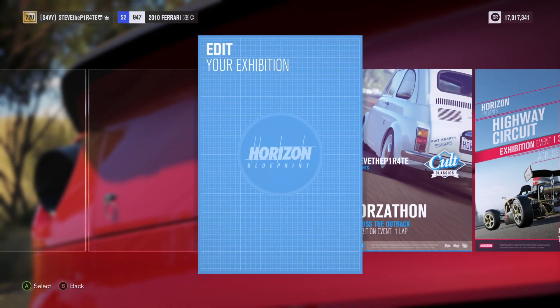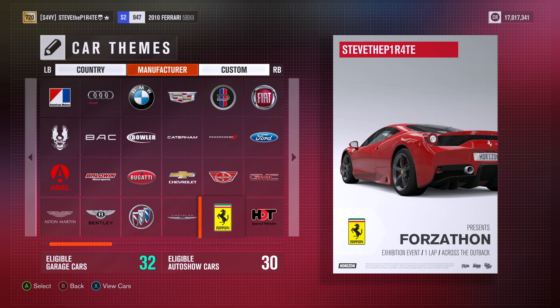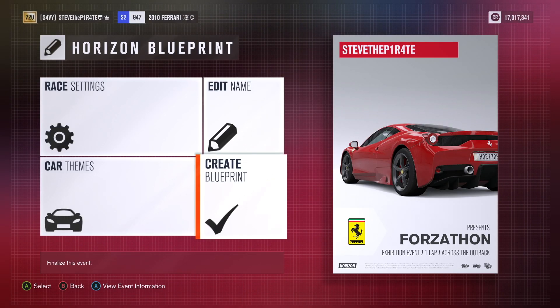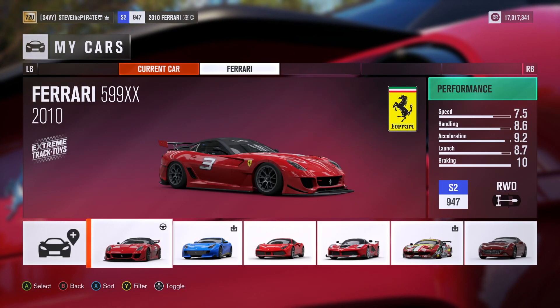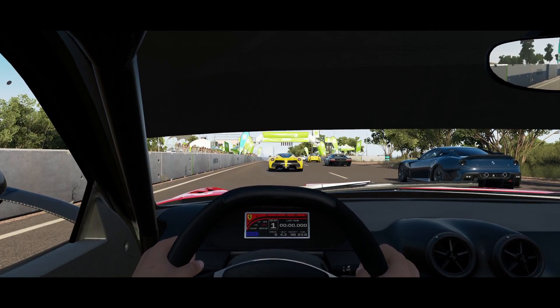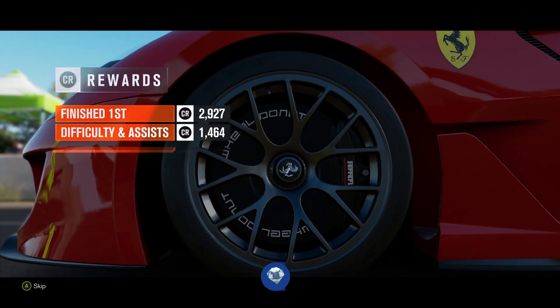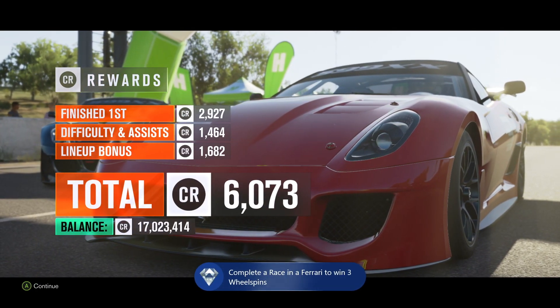Set up the event, select exhibition, then edit your exhibition. For car themes select manufacturer and then choose Ferrari. Within race settings, set the number of laps to one, and then customise the rest of the race to whatever you fancy. Confirm your settings and then create your blueprint. Select your race, choose any of the available Ferraris that you have, and then complete the race — you don't have to win it, you just need to complete it.